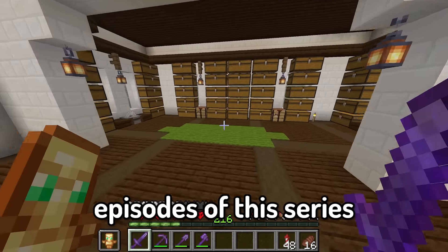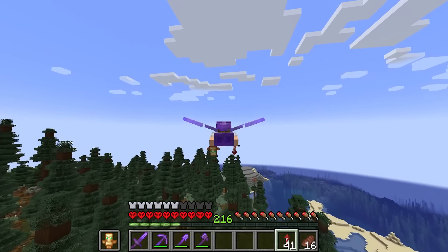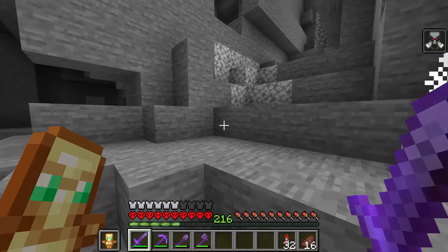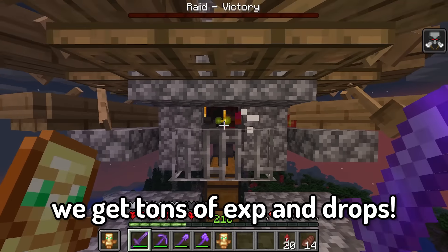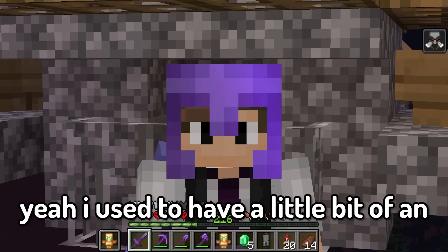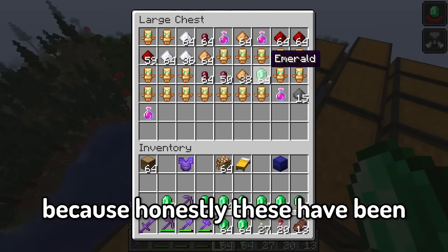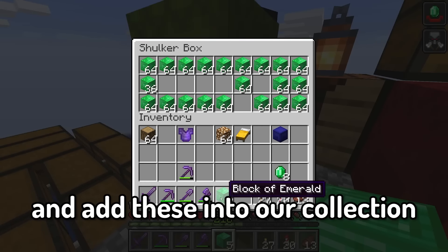So if you guys didn't know, in one of my very first episodes of this series I built a raid farm and this thing kind of goes crazy. I saw a comment earlier that said 'Guilty loses everything in his hardcore world' — and it's true. But I actually found my raid farm. Let me go get the bad omen effect first, find the raid captain, and now the raid has begun. I just have so much saved up — I literally have more emeralds and totems than I know what to do with. I definitely have more than enough emeralds for this planet. Now we can craft these into emerald blocks and add these into our collection.